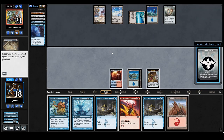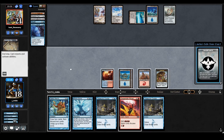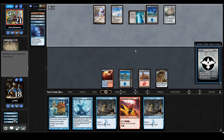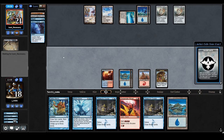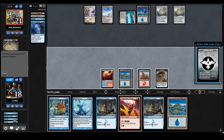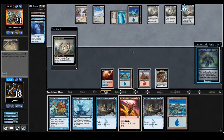Maybe I can bait them with Desperate Ritual — but they're getting close to playing the Platinum Angel. What if I just let them play the Angel, Depart the Waterveil it, and then go off? They're holding double counterspells right now. I'm just going to pass. If they tap out for the Urza's Factory I could go off but not really. They're tapping low for four mana — this might be a Golem, which is super fine because I have Part the Waterveil.